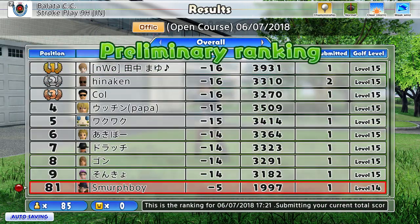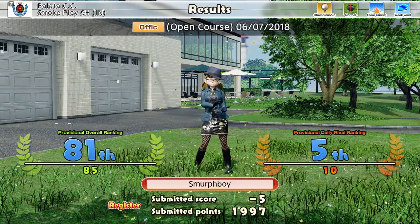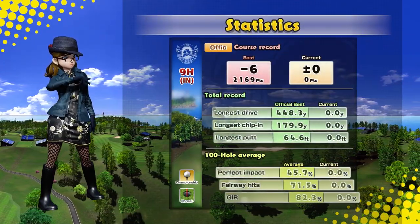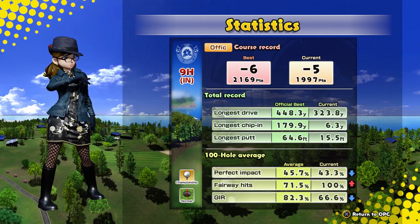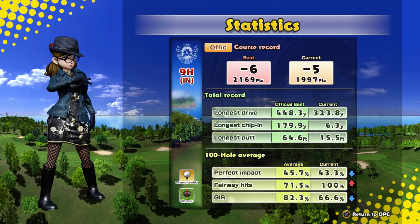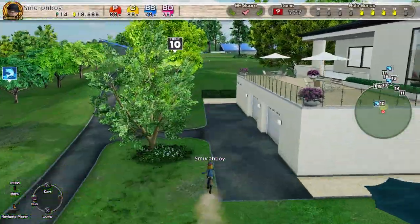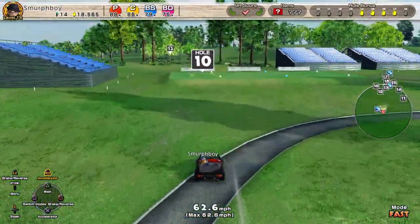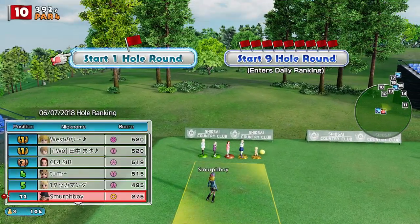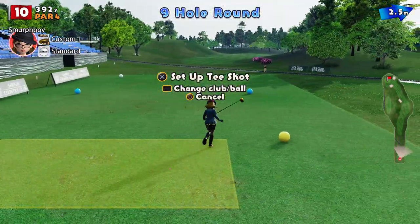This should just make the course ridiculously short. The par 4s should basically become par 3s in reality. Of course, you've got to hit the shot. We hit every fairway, hit two thirds of the greens, and our impact is about 43%. Our longest drive is 323. 1997 points, five under. So we'll compare that with our custom club set up. Same gig, different clubs. Let's go for my level twenty-one custom clubs and let's crack on.